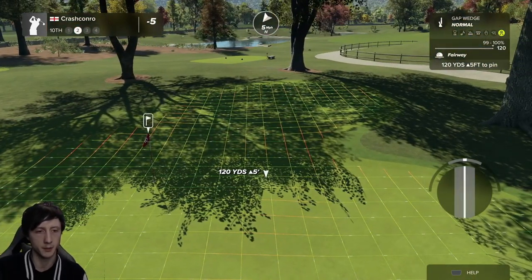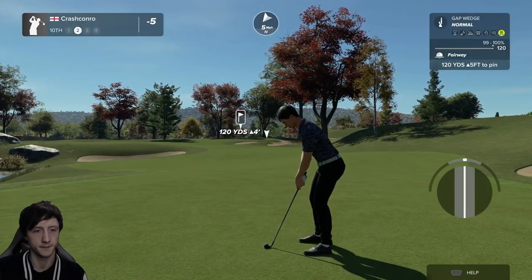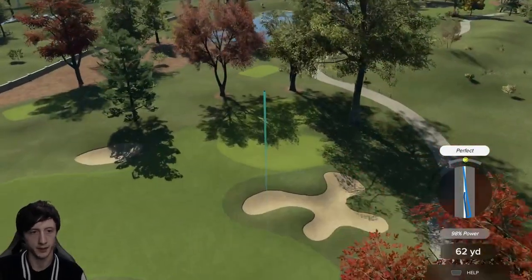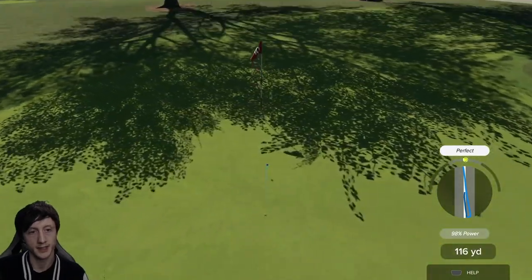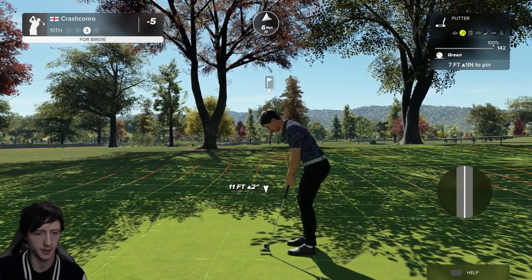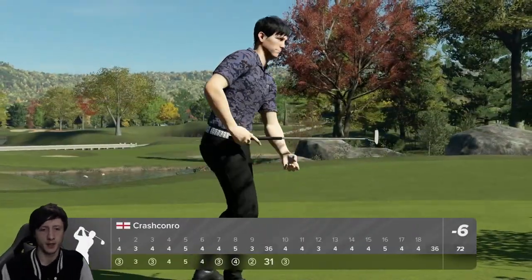A gap wedge, which I think will be fine — it will be low of the hole probably, but that means it's an uphill putt. And that's a good swing — that's about what I'm going for there. I actually hit 98% there. That would have been right on top of the flag if I hit 100%, but that's still good. That should be an easy putt. And it is — another birdie. We're on a roll here, four in a row.